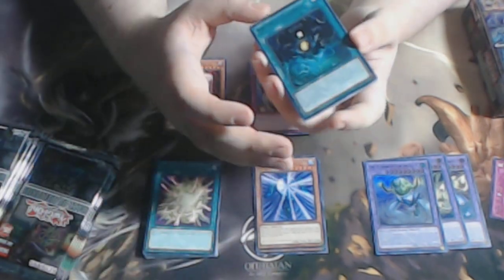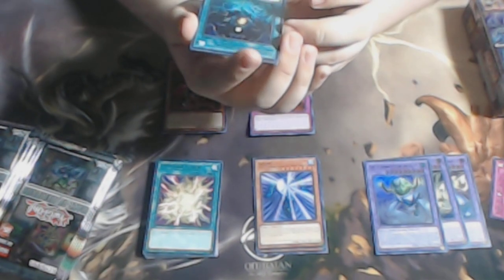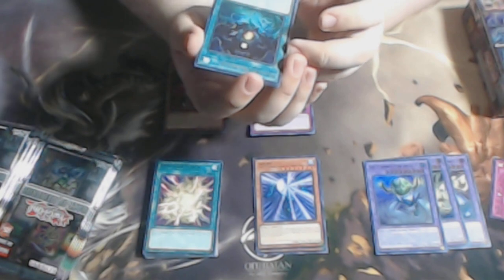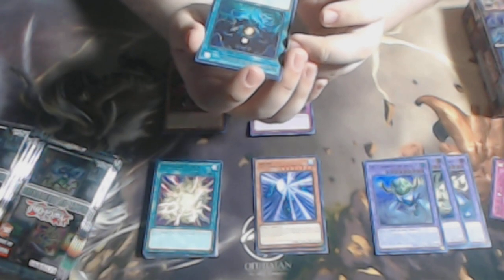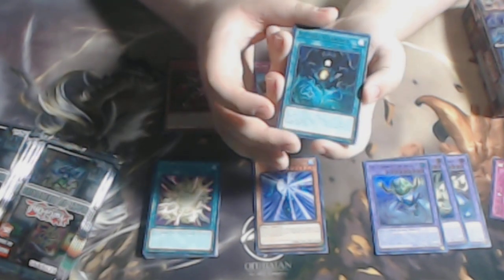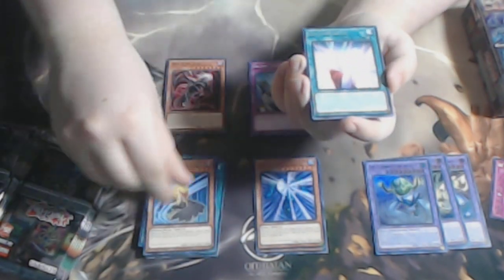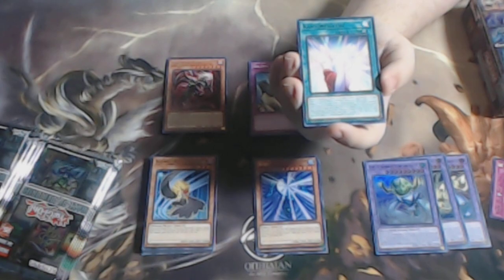We have Ryoku Guardian — this is an interesting card. It's a retrain of Ryoku, and you can banish it from the graveyard to add one of your pieces from your deck to your hand that is banished, so it offers more recycling to get your pieces back.